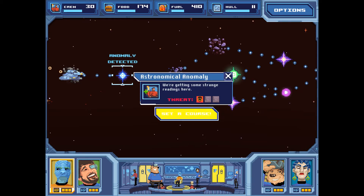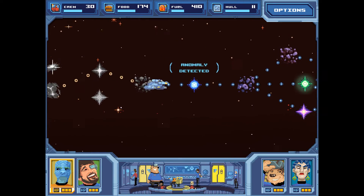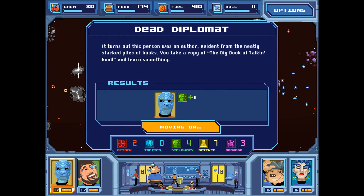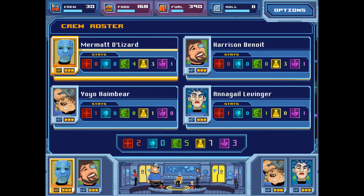Astronomical anomaly — we're getting some strange readings, let's set a course. We've encountered another gravestone. 'Here lies Standing Ted — forever standing, because there's no down in space.' It turns out this person was an author, evident from a neatly stacked pile of books. You take a copy of The Big Book of Talking Good and learned something — plus one diplomacy to our captain, Mermat the Lizard. That makes up for what Yo-Yo Hambear lost quite nicely.